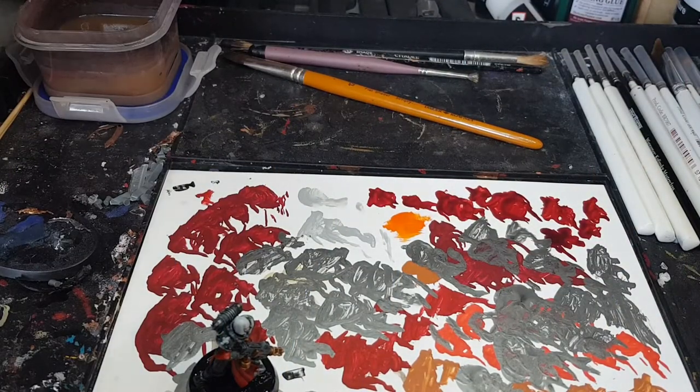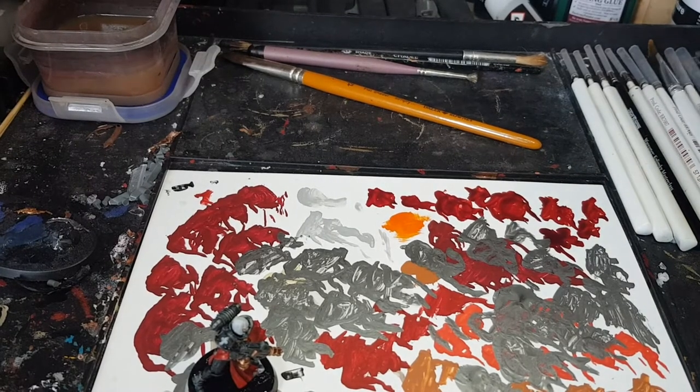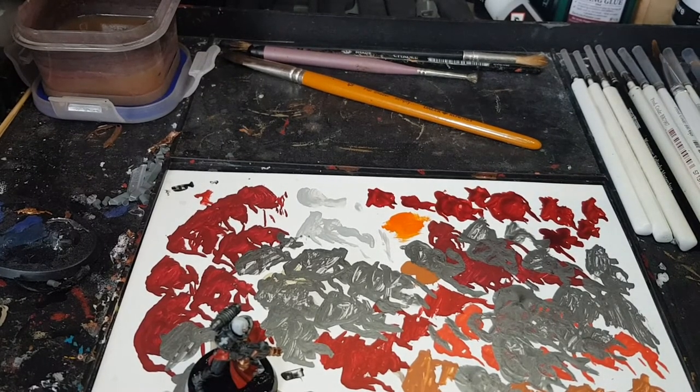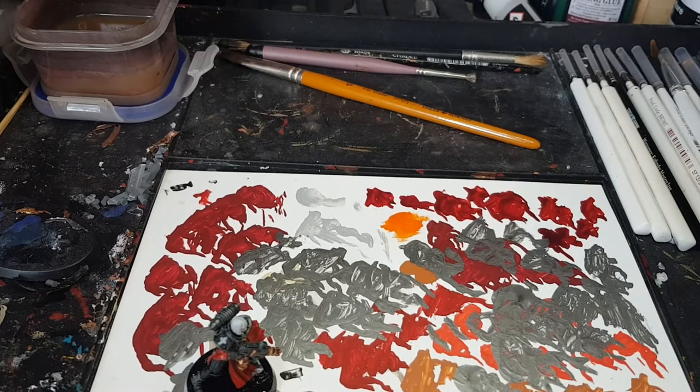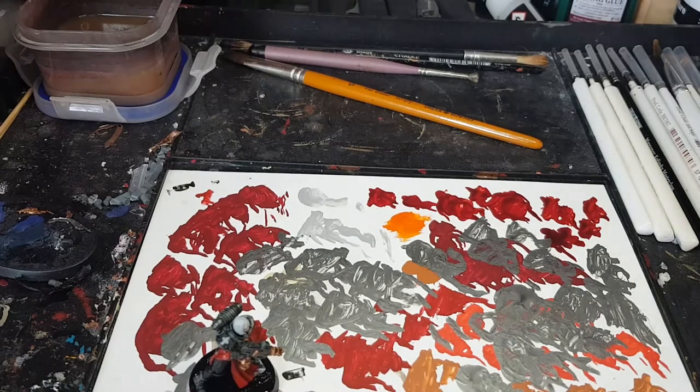Rather than waiting for this to dry naturally, we're going to use a hairdryer. The reason is that we want it to dry with heat and quickly — the combination of heat, speed, and air from the dryer is going to make the cracks a lot deeper and give us a much better effect. Make sure you apply it in short bursts because otherwise you'll blast the base and potentially melt some details, and you don't want that.